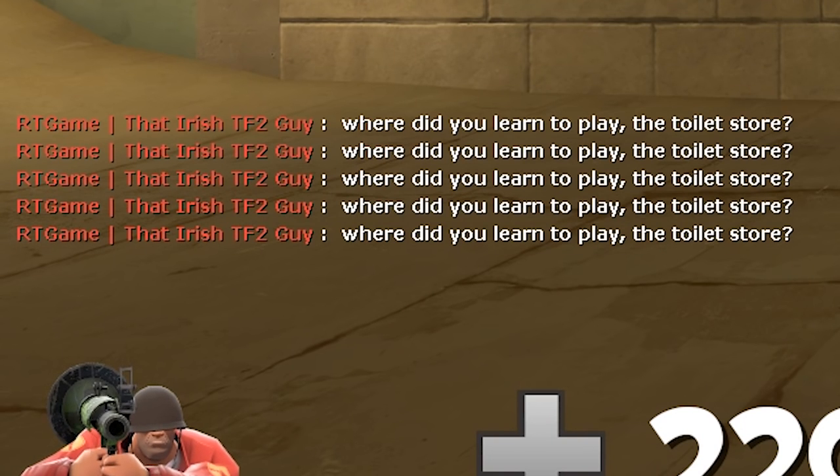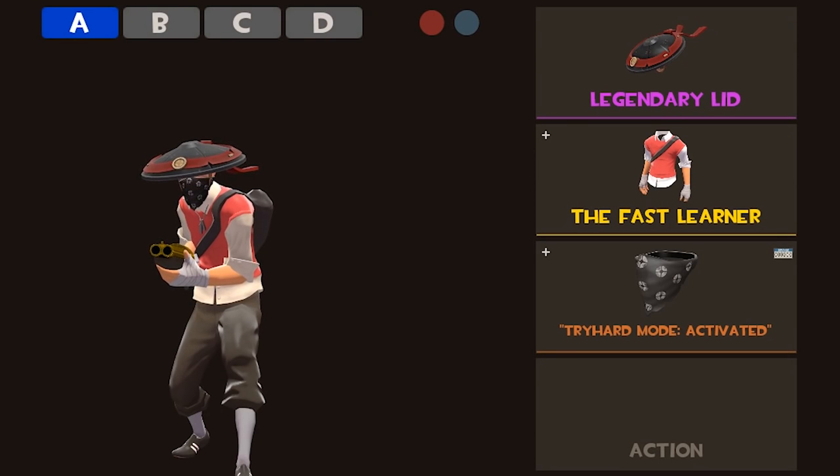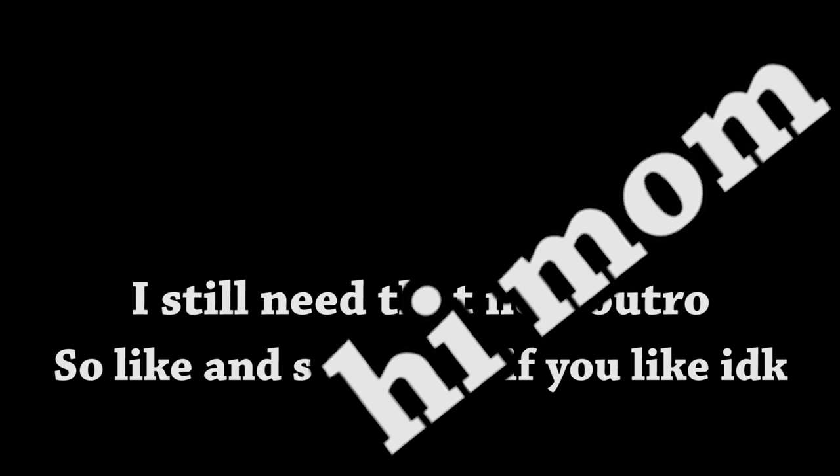This will earn you the untold respect of your teammates, and will work even better by fully equipping your character with cosmetics, painting them lime, and wielding a Conscientious Objector that no doubt has an anime decal. If you want to use a keybind text message...